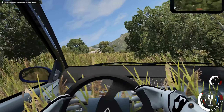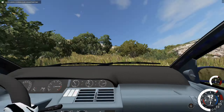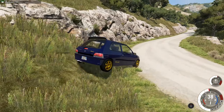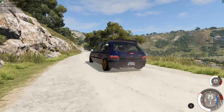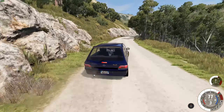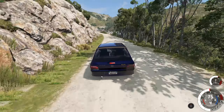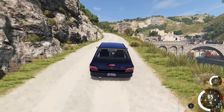I can't actually see anything from that view, so I'm not going to do that. Onboard Stig view — here we go. It's pretty quick and has a nice-sounding engine. Stiffer suspension probably not brilliant for these off-road areas of the map.